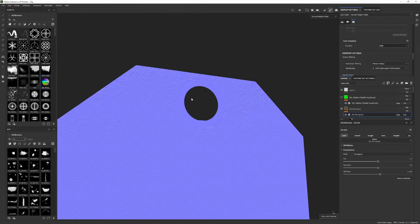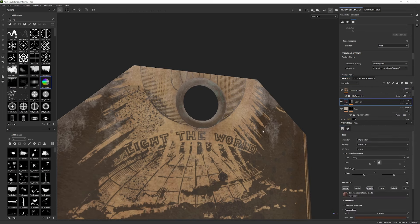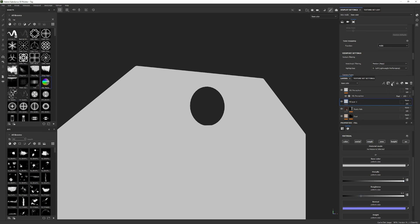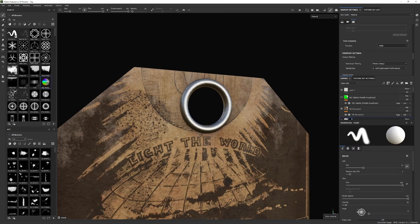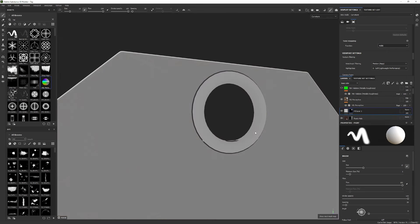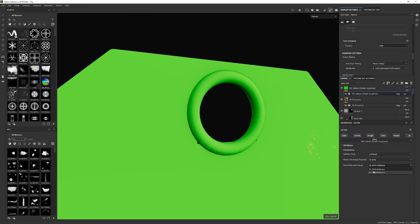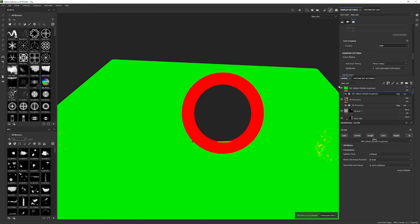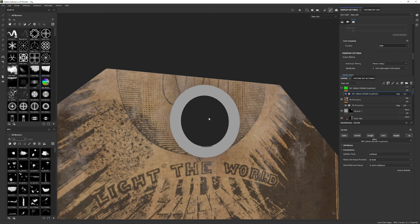The same goes for metal. A lot of people work incorrectly with metallic values. If I do something like a full metallic black mask — if you think it's bright, the PBR validator says it's really bright — but let's say we're doing dark metal and doing something like this. If you open the PBR validator you see it's already in strict range saying it's too dark. How is it possible that something like that is dark metal? This is the critical part when working with metal.